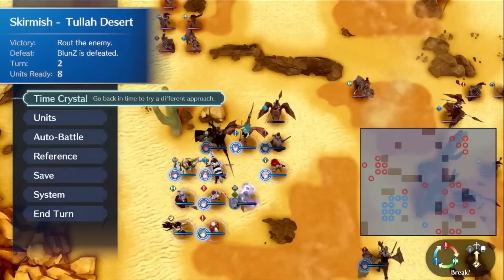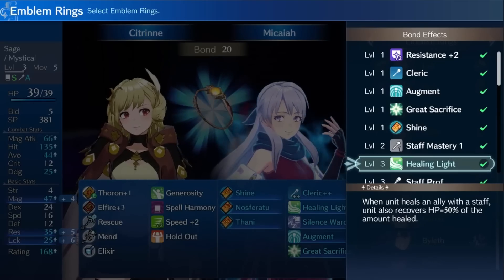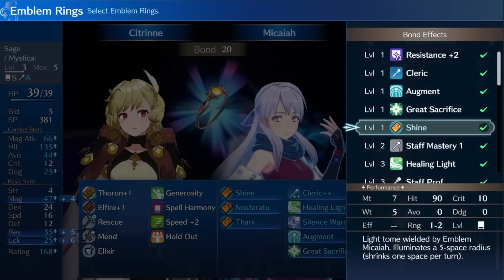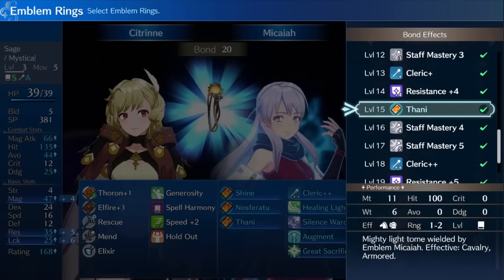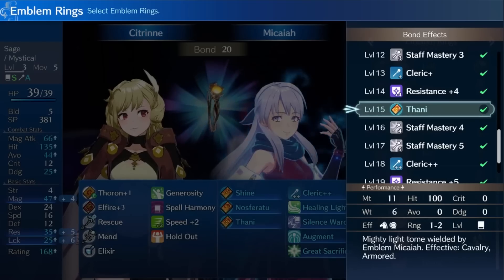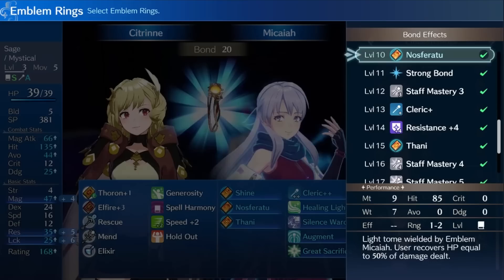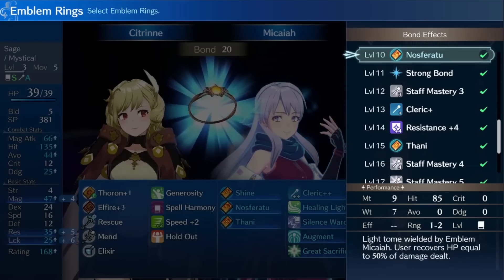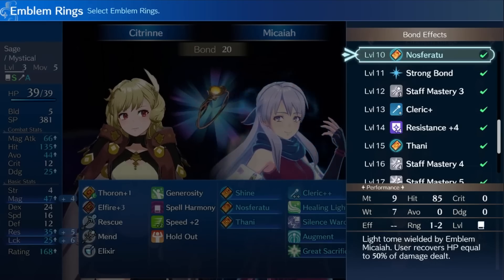Many of the remaining abilities are nice to have, such as Healing Light which heals the user 50% when a staff is used, Shine which illuminates fog of war maps, and Thani which is a strong effective damage tome that is probably guaranteed to one-shot armor units and cavalry since they don't have amazing resistance. The final tome Micaiah grants is called Nosferatu, which I think is very powerful and one of the lesser known applications of the Micaiah Bond Ring.